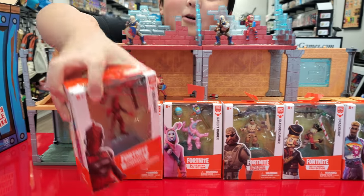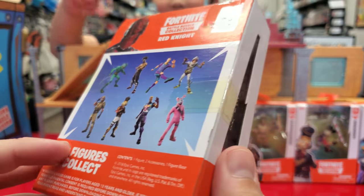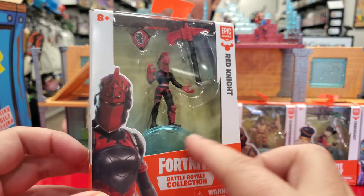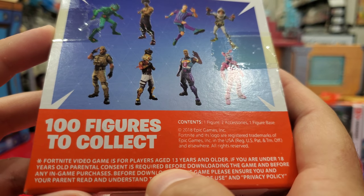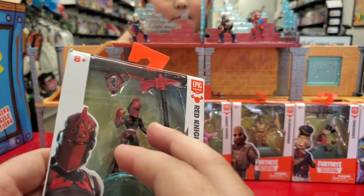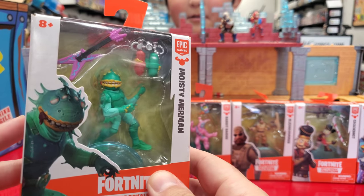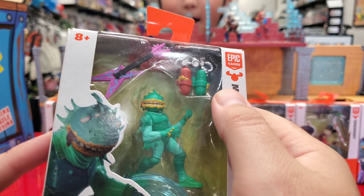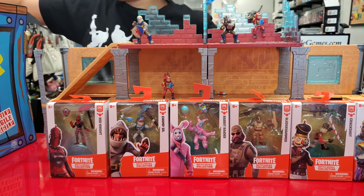Oh man, look at this — it's literally the whole set! Red Knight. You know what we should do — make a diorama of a beach and put all the Chompsers in there. I like the artwork — they put the art of the character right there, and you could actually collect them in the box with the full window display. Over 100 figures to collect! And look — it says the Fortnite video game is intended for 13 years and up, even though the toys are only eight and up. Moisty Merman! His pickaxe is like a guitar and his backpack is like oxygen tanks.